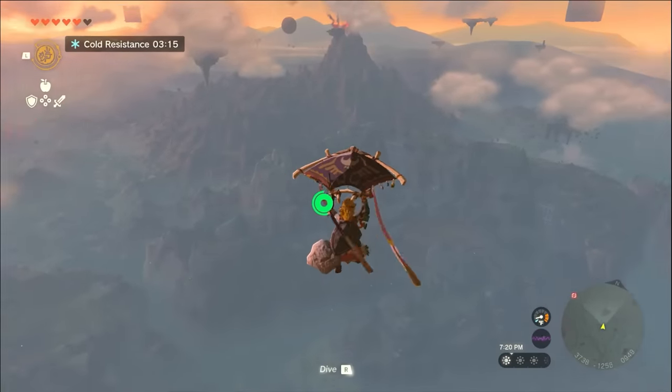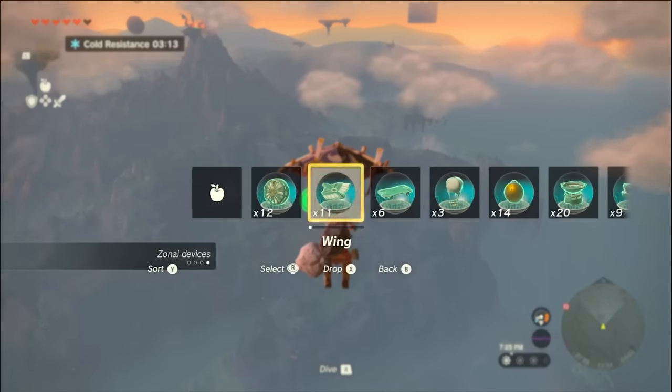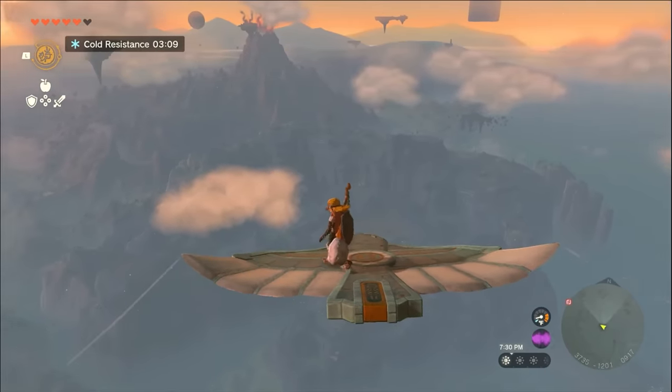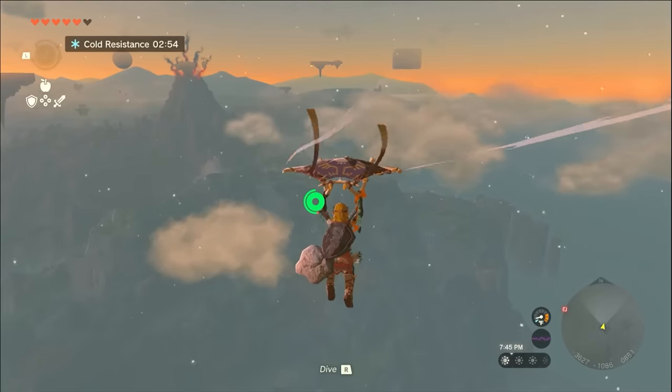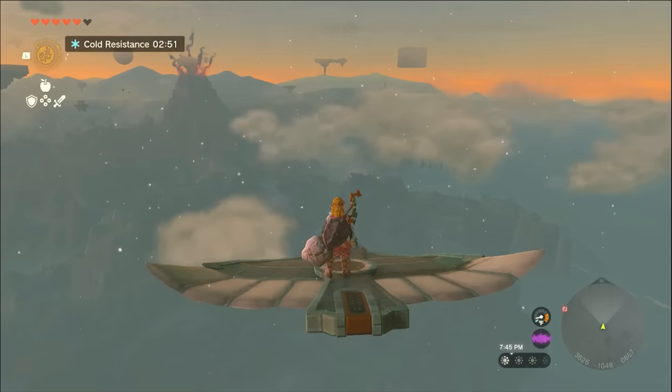A quick addendum to this tip: wings will eventually disappear after going a certain distance, even if you're standing on them. A way to circumvent this distance restriction — at the cost of multiple wings — is to jump off before it disappears, activate your paraglider, take out a new wing from your inventory, and then drop right onto it. Rinse and repeat.